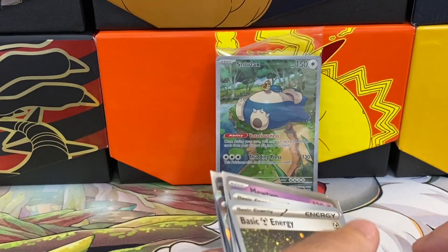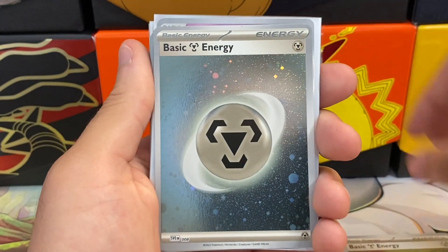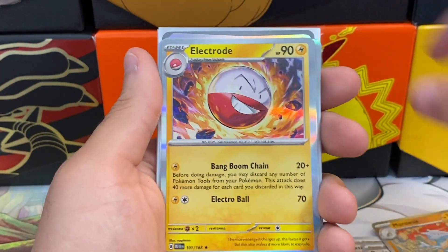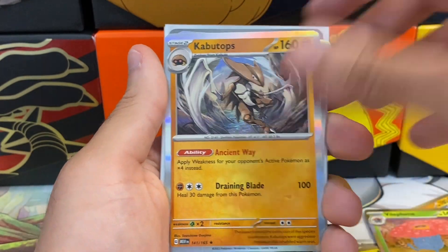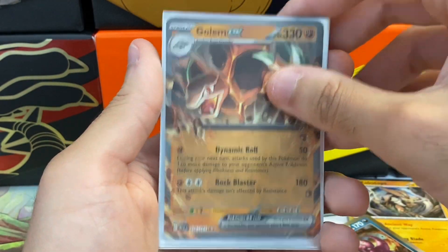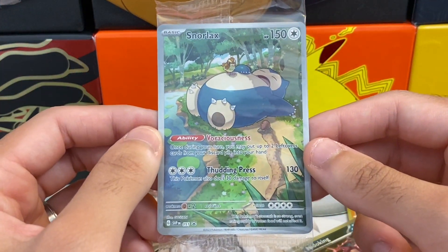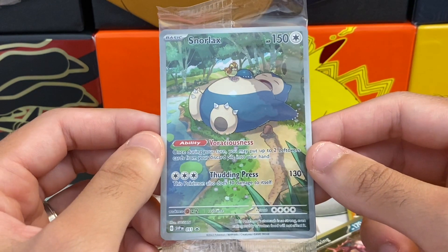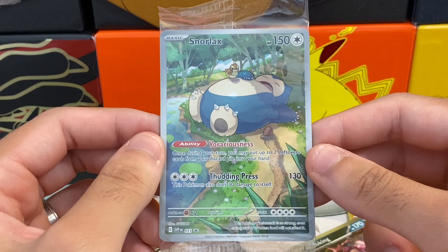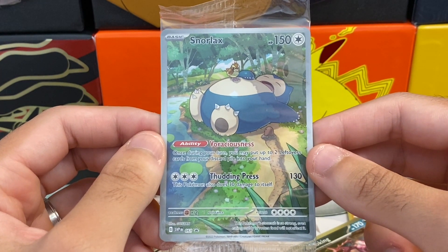And then we got the Mewtwo — card 150 — we're definitely going to sleeve that up. He's just a regular rare holo which makes sense. We got a lot of holos from this box — it's pretty good since every pack is guaranteed a holo. We got the two holo energies, the Mewtwo artwork, Machamp, Kabutops — that new art looks awesome too. We got the Golem EX and the Venusaur EX — pretty good pulls, not the ones we were looking for but solid overall. If you like this video, leave a comment, like, subscribe, follow me on Instagram for a chance to win code cards, and I'll see you in the next video — peace out!